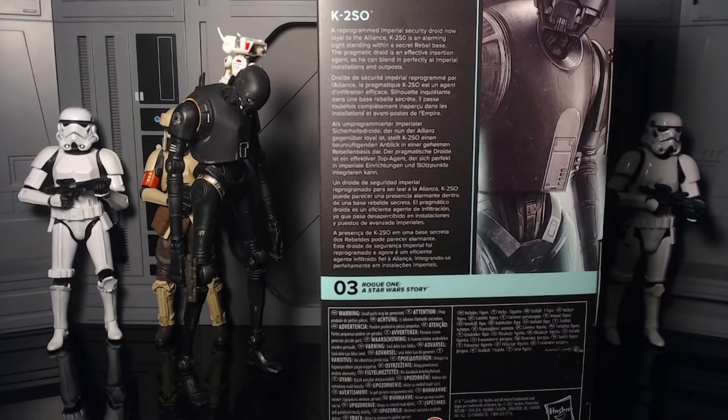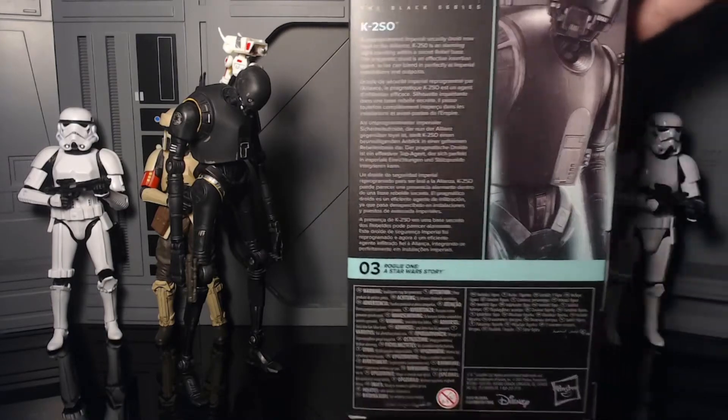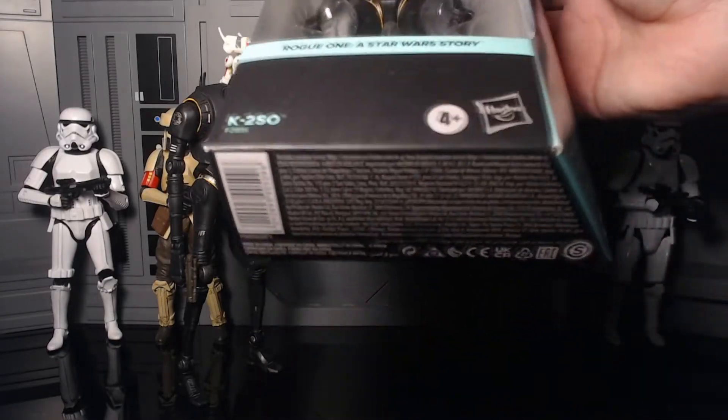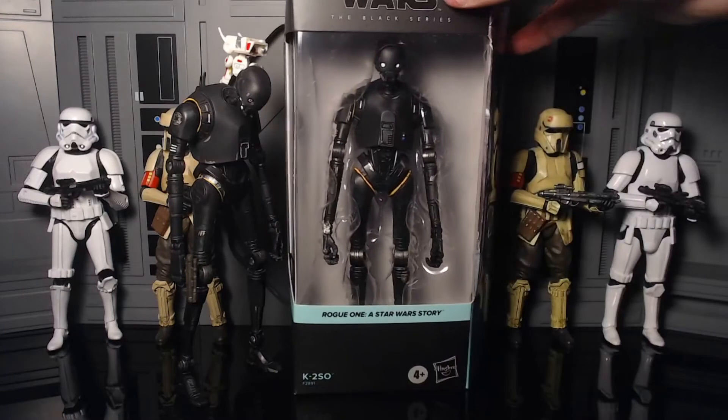He is number three in the Rogue One: A Star Wars Story line. It reads: K2SO, a reprogrammed Imperial security droid now loyal to the Alliance. K2SO is an alarming sight standing within a secret rebel base — the pragmatic droid is an effective insertion agent as he will blend in perfectly at Imperial installations and outposts. Really nice portrait inside the packaging, you get the teal stripe, vent on top, and the text on the bottom.